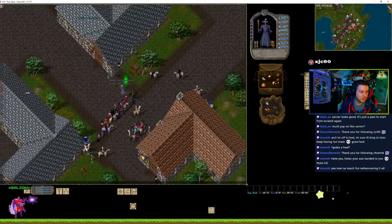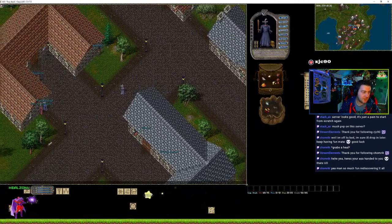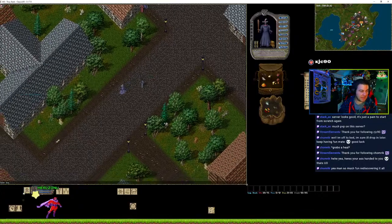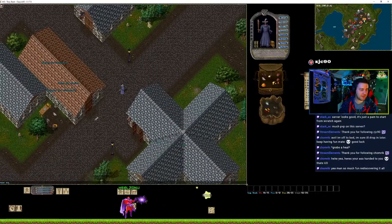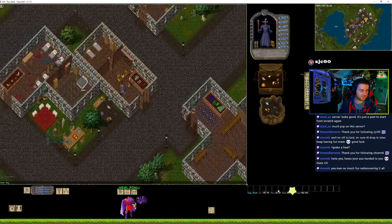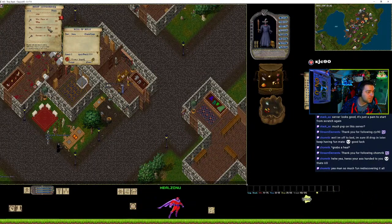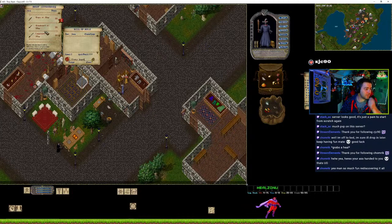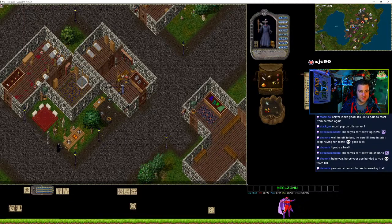We'll buy a mace and then try and cast a couple of blade spirits to get some higher-end monsters down to make some money. Where's our war axe? There we go — and it's relatively cheap compared to a lot of the other weapons, so that's always nice.